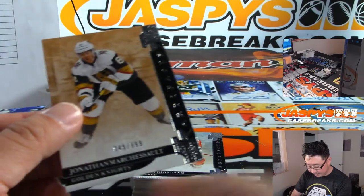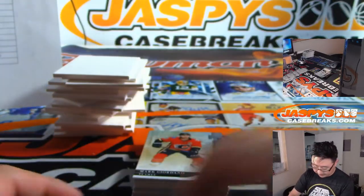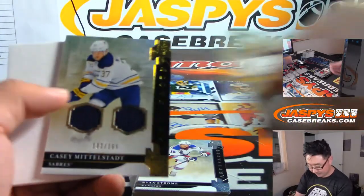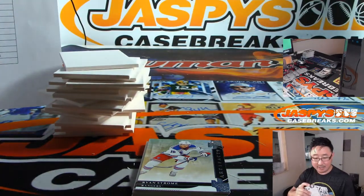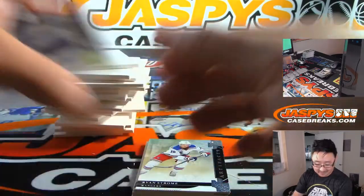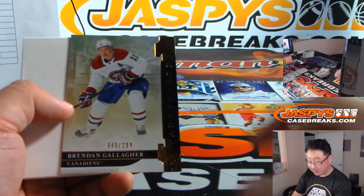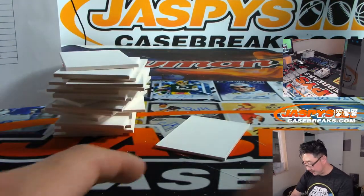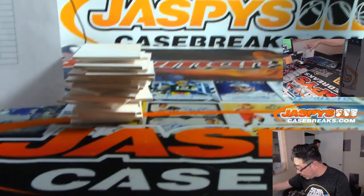There's Ryan O'Reilly, 52 out of 65, dual relic for the St. Louis Blues — the X-Line. Philip Myers, 23 out of 45 — isn't that the name of like an old World War I engine or a machine gun? There's Casey Mittelstadt for the Sabres — Lou. There's Brendan Gallagher to $2.99. And there you have it, ladies and gentlemen — there's your break.